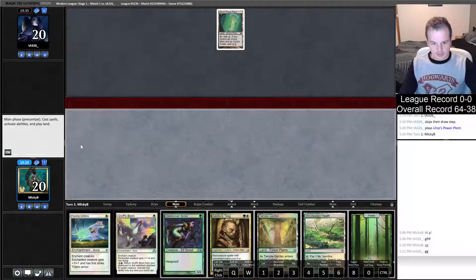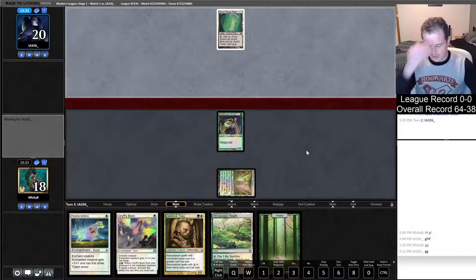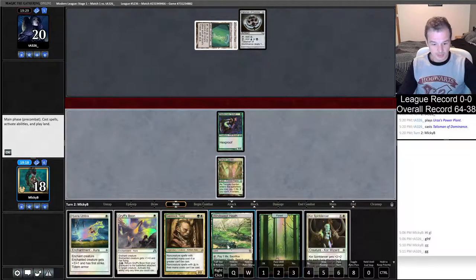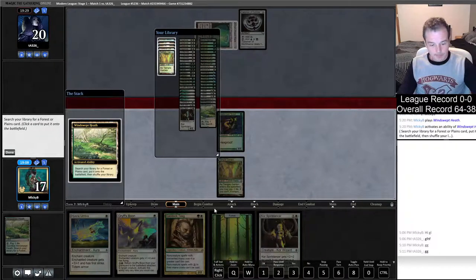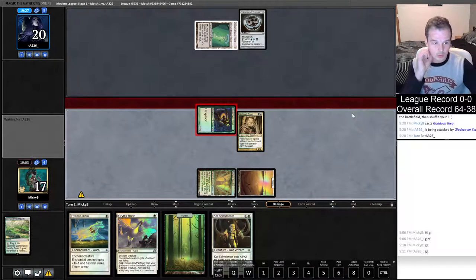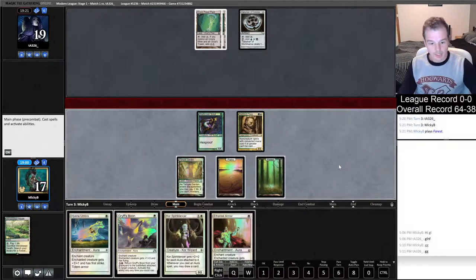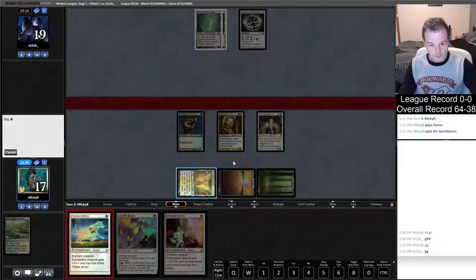Definitely let me know in the comments what you would have ditched there. We might get a little bit punished — doing nothing on turn one makes me suspicious they're going to have the Chalice. Talisman — that's absolutely fine, not scared of that at all. Let's just jam our Gaddock Teague down — this will stop him from casting Repeal as well. If he has Dismember, we might lose out a little bit. And if they've got a turn 4 Karn, Gaddock Teague just completely shuts it down. They do nothing after that.